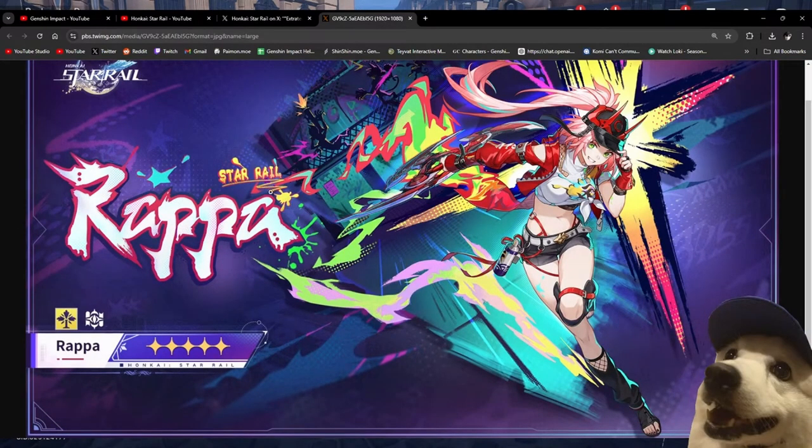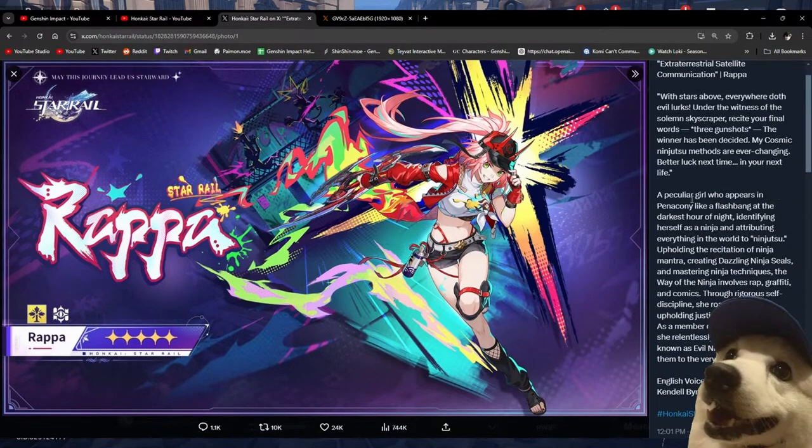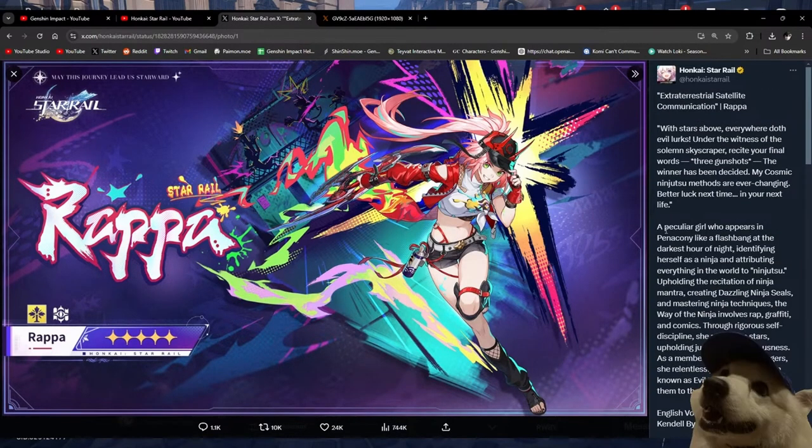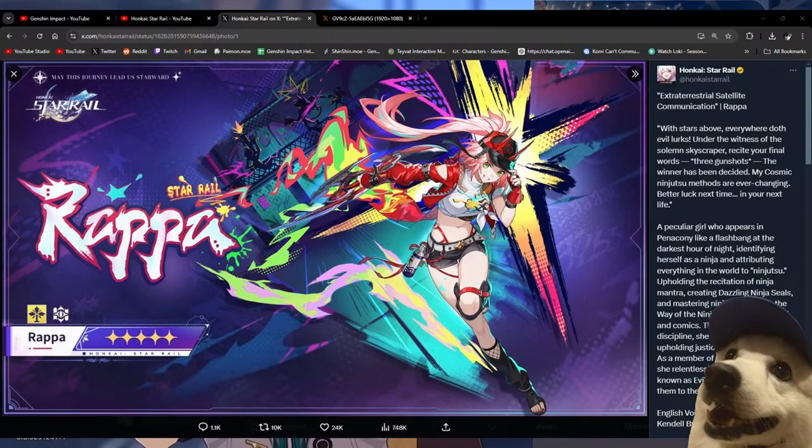Here we go — our next character coming in Star Rail is named Rappa. That's literally her name, Rappa. And she's Imaginary — we're getting so many Imaginary characters. She's teased for 2.6. Look at her design — she has a hat with oni horns and she's dressed like a rapper. She's from Penacony: 'a particular girl who appears in Penacony like a flashbang.' As a member of the Galaxy Rangers, she relentlessly pursues the villain known as Evil Ninja Orasu. She's a Galaxy Ranger and a rapper!